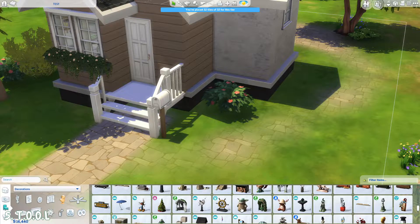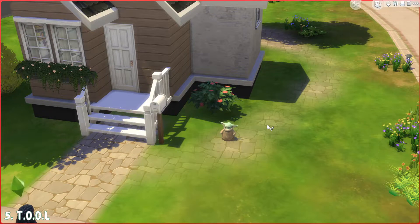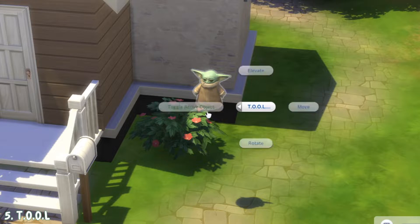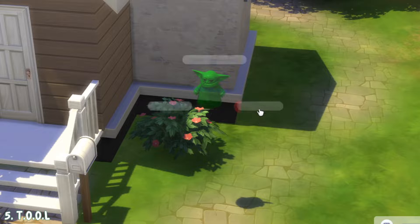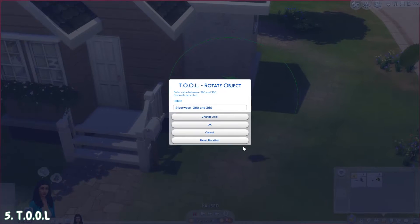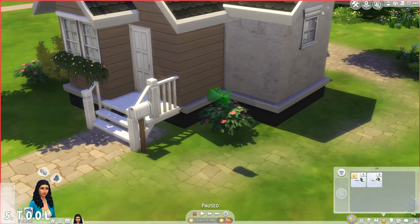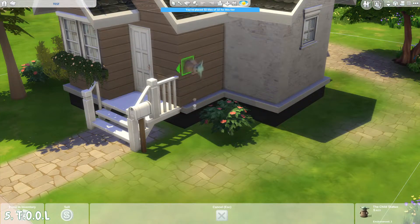I want to take this baby Yoda and place it on the wall of this house. Make sure you have testing cheats turned on and then in live mode hold Shift and click on the object. Go to Tool, toggle active object, and then do the same thing and choose Rotate. Make sure the right axis is selected — you can see a circle that marks the axis around the object — and then write down the angle you want. Go back to build mode to position it where you want it to go, and then untoggle the object.